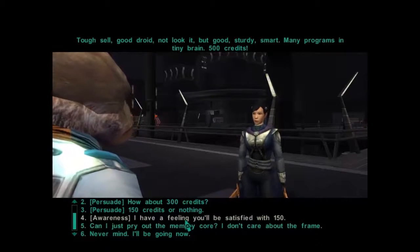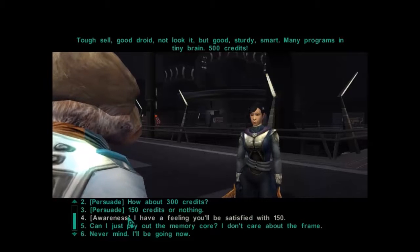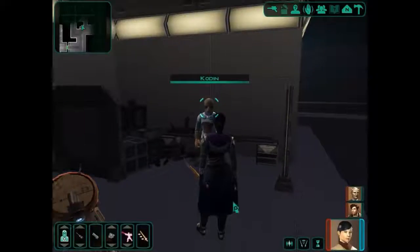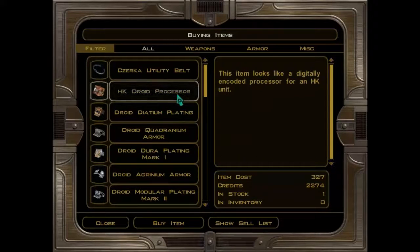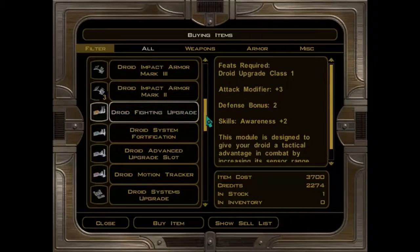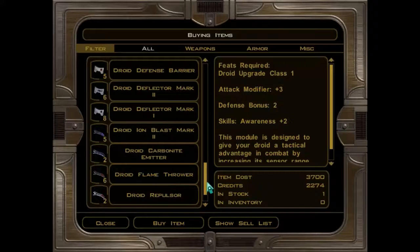We'll go for Awareness — that seems to be a better skill than Persuade here, because we're really getting in touch with what he's really willing to accept. 150 credits. Let me see what else you have for sale. Some droid plating here. HK droid processor. Droid fighting upgrade — defense bonus two, attack modifier plus three, Awareness plus two as well. A lot of droid stuff here.